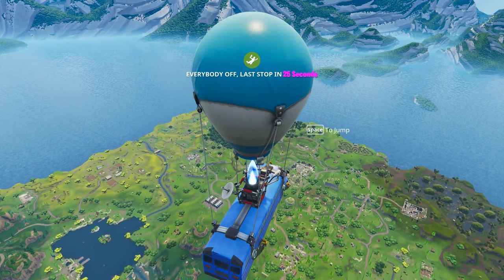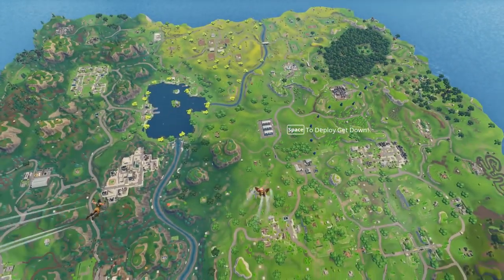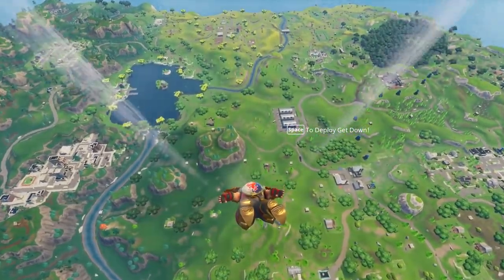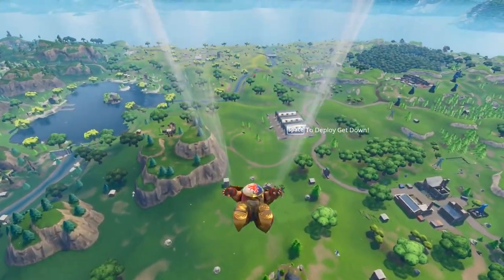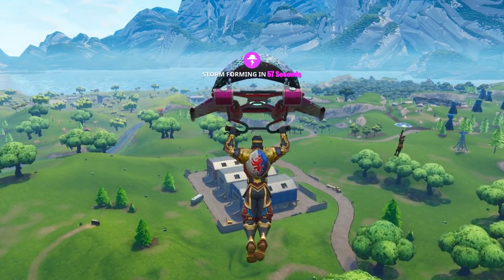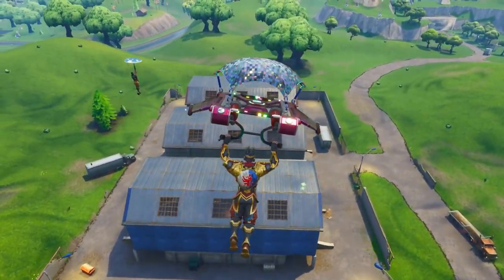Getting straight into the actual guide itself, as you can see I am in the battle bus right now and what we're going to have to do first is go to the Dusty Depot. This is where we originally find the treasure map, and it's pretty simple to find. It's not difficult at all — it's the following of the treasure map that is actually the difficult part, which I know a lot of you watching have had a little trouble with.